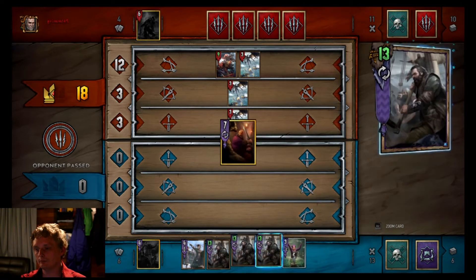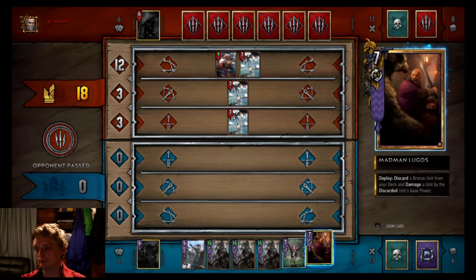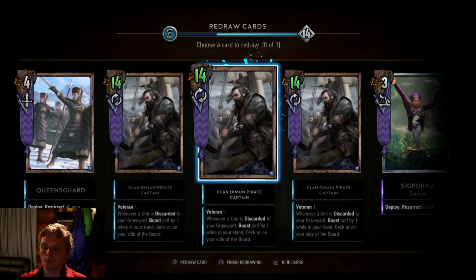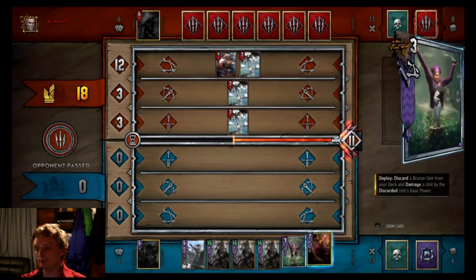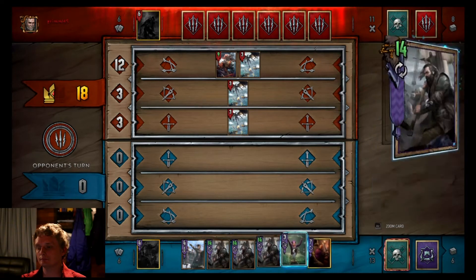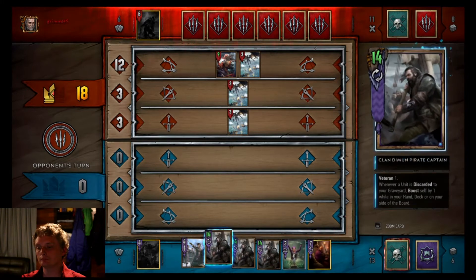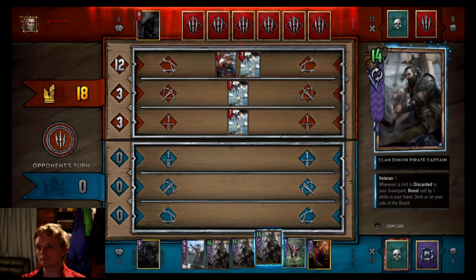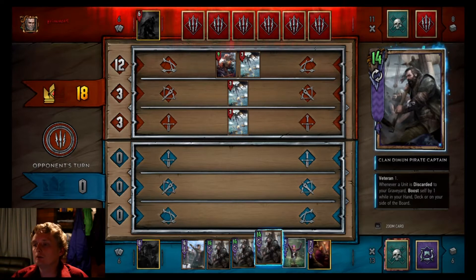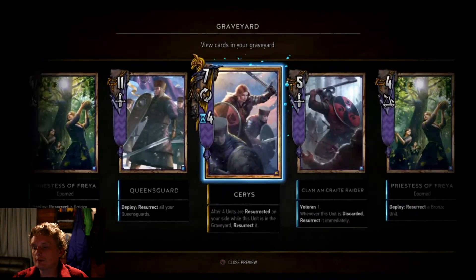Queensguard - yeah, this guy, he's not too bad. We'll keep this, go with it. If he just passes I'm going to have to play two cards. He's not going to pass anyway. Let's see what we can thin out of our deck - I think I'll do the Clan Crate Raider, because we could always draw a new Queensguard.